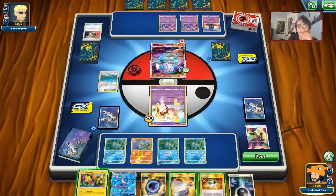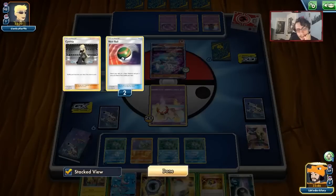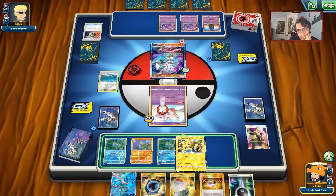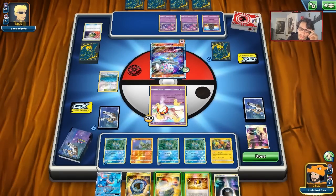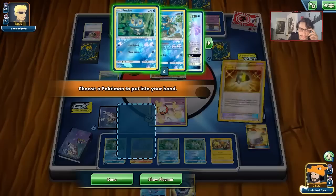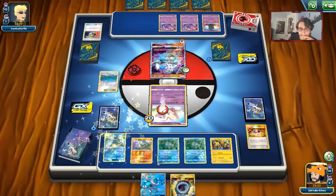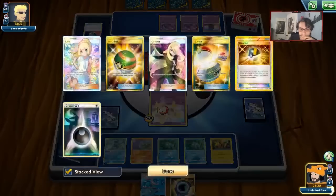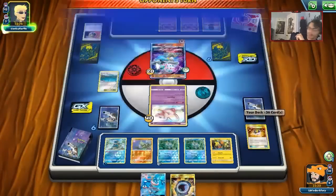I think I need to get the Frogadier. Get rid of Switch and Dark Energy. We'll still get the Frogadier. We hopefully have a Rainbow in the deck. We'll just pass — don't stay burned. You can still knock out the Mew, but I don't know why you didn't just Burst there.